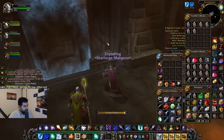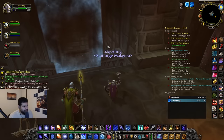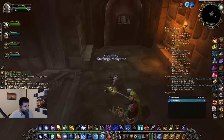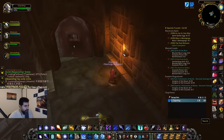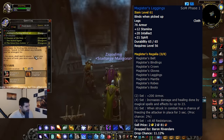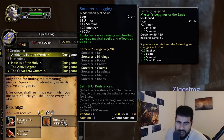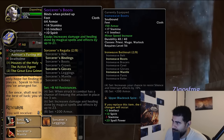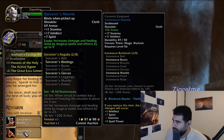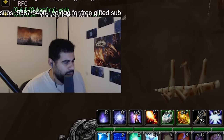We also have Sorcerer Gloves. The main thing we still need — after getting this we're basically fine — is Magister's Leggings from Strat. If we get that, we'll get Sorcerer Leggings to replace our last green item, Sorcerer Boots, spell damage boots, so we have tank boots and damage boots. We're missing Strat Undead — that's what we're missing.